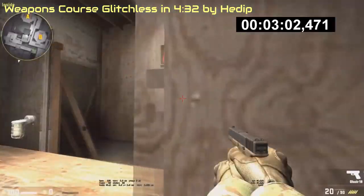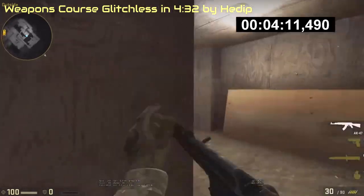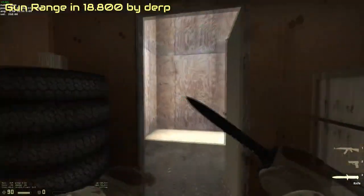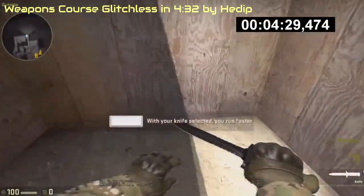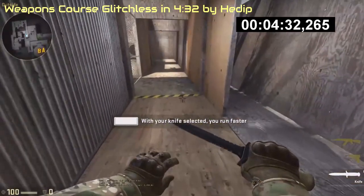After that, grenades, flashbang, planting and defusing a bomb, and finally a timed section where you combine everything, which ends in finishing the map. This is being speedrun separately as well, with the world record being 18 seconds. All of this takes 4 minutes and 30 seconds to finish when you speedrun it without any glitches.